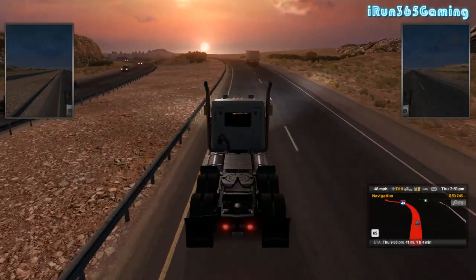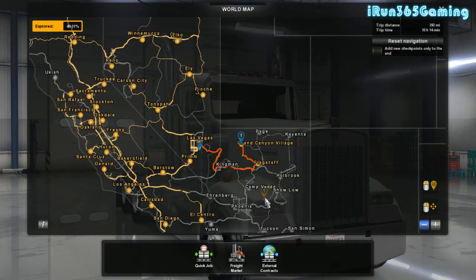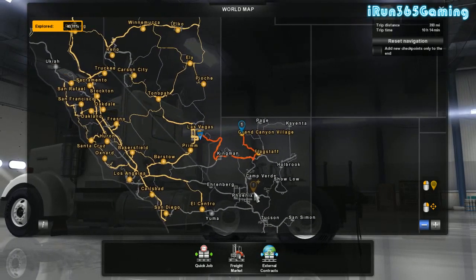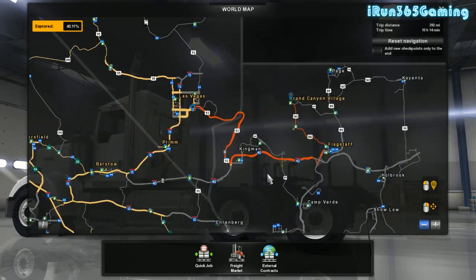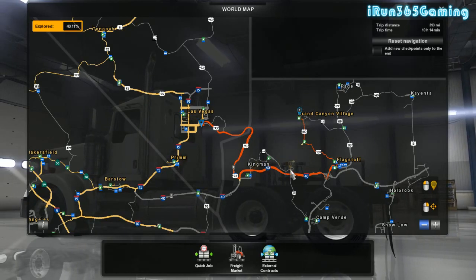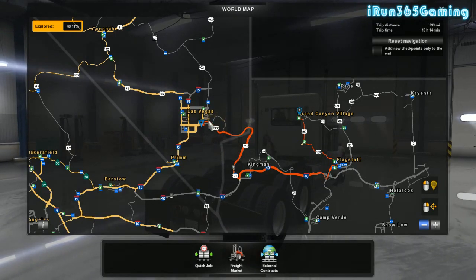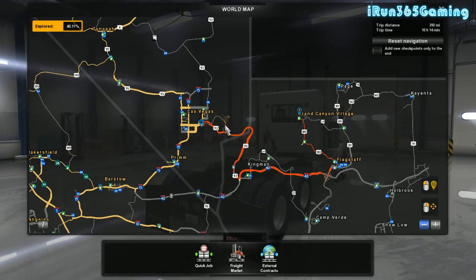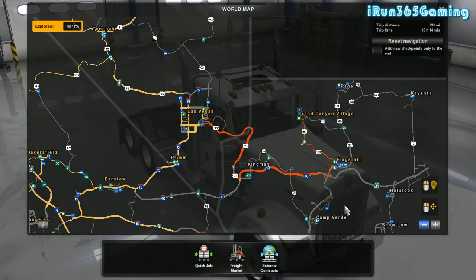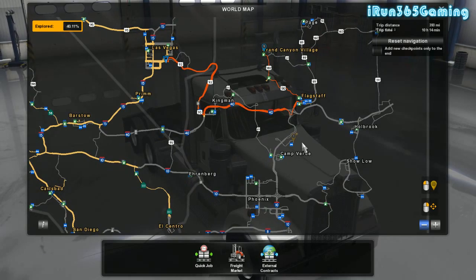Hey there, it's I Run here and we're back on American Truck Simulator. Arizona has opened up so we are going to do a little bit of exploring today. We're going to go from Las Vegas up to the Grand Canyon, travel some of the old Route 66, and see if they put in the Hoover Dam and what other landmarks. If you've been playing it and have any suggestions, leave those down in the comments below.